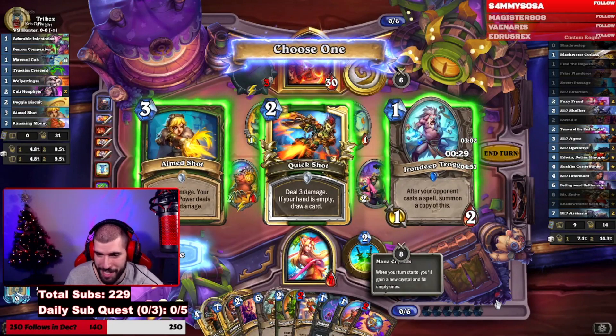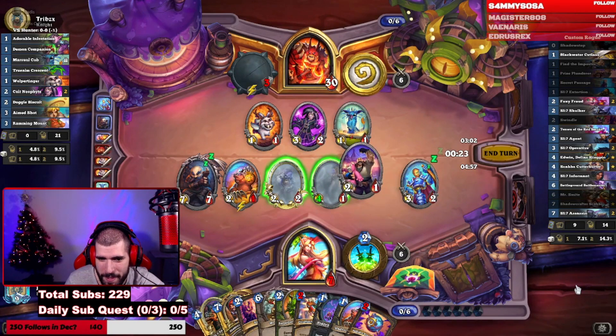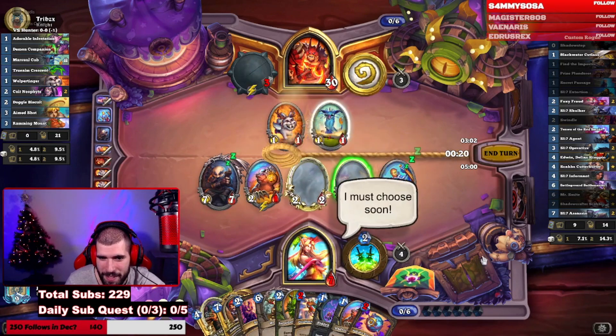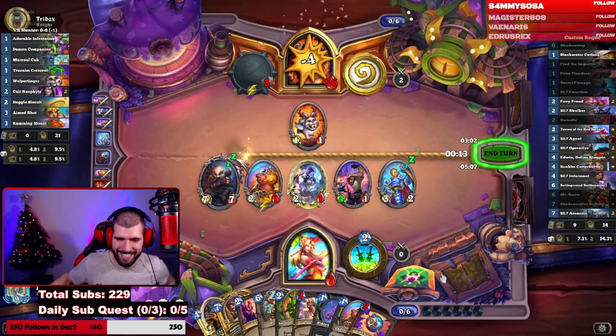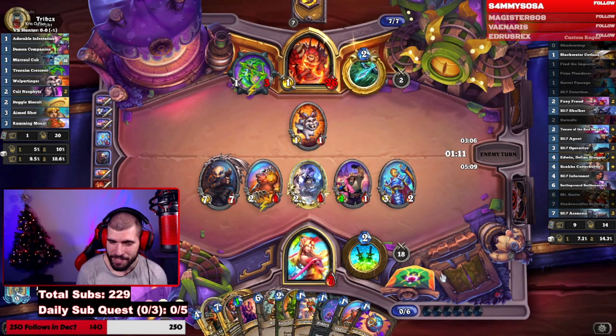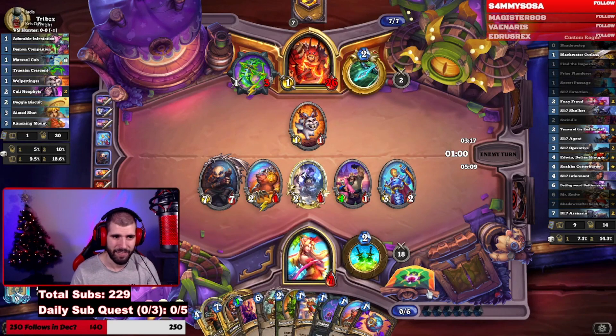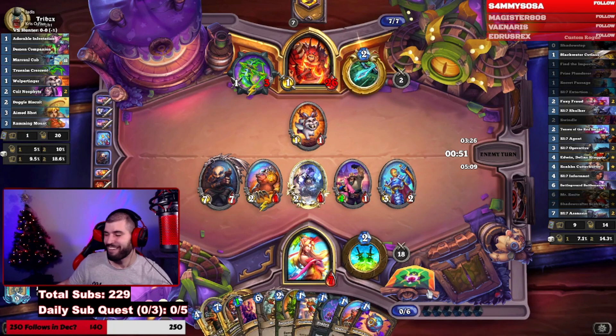Give him that Troggie — two-one trades the 3/2, two-two trades the one-one, go face with the four-one. He Troggs next turn so we win. The Spy-O-Matic was very important — we literally decided the entire game. We saw Aim Shot and Quick Shot coming, exactly the two cards I mentioned, and we played around it.